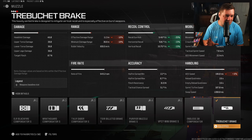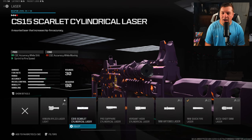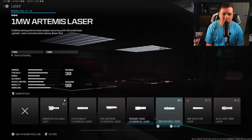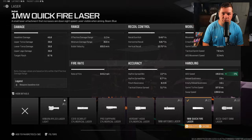You don't have to run the trebuchet brake if you don't want to, but you can see all that recoil control makes it definitely a good attachment. For the final attachment I like the one milliwatt quick fire laser. I'm not a fan of lasers that really stand out since enemies can find where you're at when you're ADS'd — you're like a lightsaber — but it is a preference. I like it here simply because we get 5% aim down sight speed with zero cons.